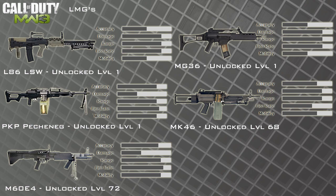Now we've got the LMGs. We've got the L86 LSW returning from Modern Warfare 2, the MG36 which is new, the PKP Pecheneg — I think I pronounced that right — the MK46, and the M60E3 returning, which is very similar to the M60 we know from Black Ops. So there are quite a few new LMGs in the game, which will be nice to use when it comes out on Tuesday.